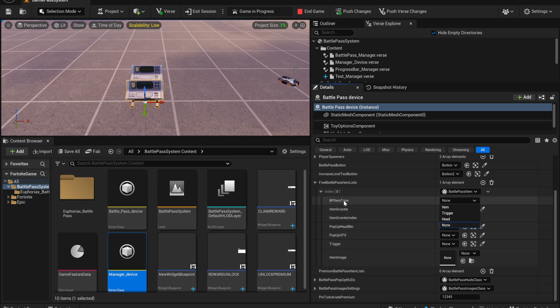These item list elements have a lot of features. You can set the item type: Item, Trigger, or Hat. 'Item' is like a gun or similar pickup. 'Trigger' is a trigger device — for example, you can connect it to a mutator zone. 'Hat' is a VFX effect, so if you claim this reward you'll be able to equip a VFX such as a cosmetic back bling or a hat.